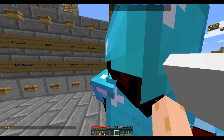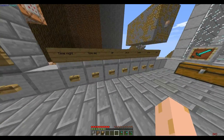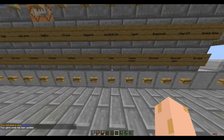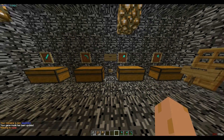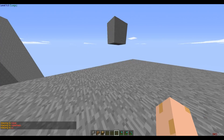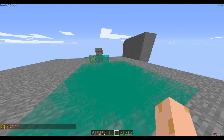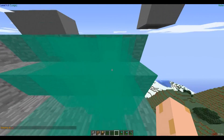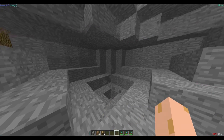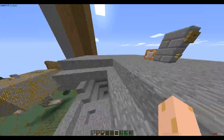Nuker — I have to op myself and be in creative mode, cause Zach is apparently really lazy. Let's go to the creative control area. Nuker — bam, bam, bam, nuker!